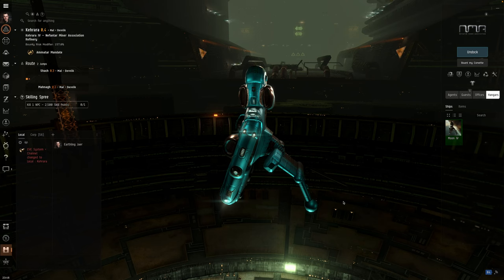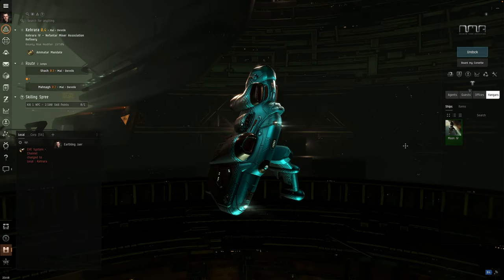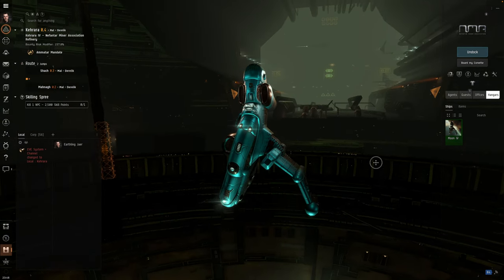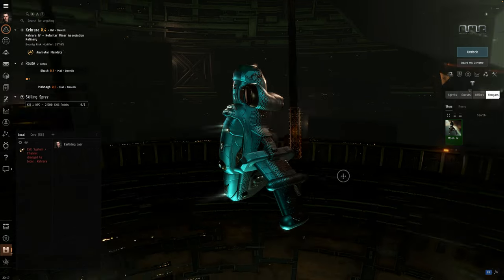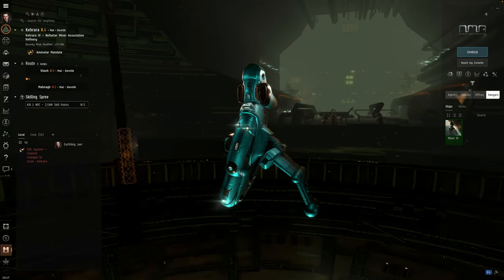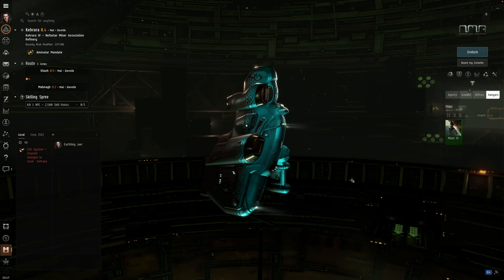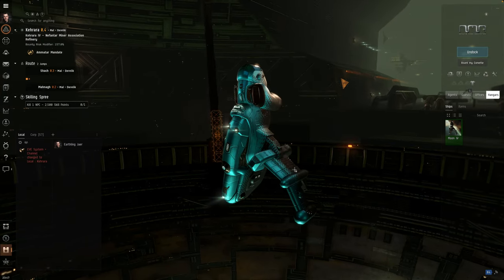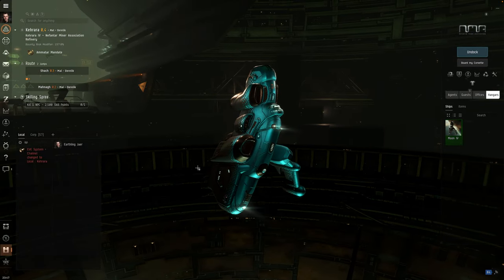Hey! I am Jer and I suck at EVE Online, but I've been doing some research about exploration — specifically alpha exploration. I've been playing around in my Imicus in low-sec, and in this video I want to follow through with some actual gameplay showing you how I jump around in low-sec and try to find some sites to scan down and hack. This is a follow-up to my previous video; if you haven't watched it, feel free to check it out. Here are some things I missed.